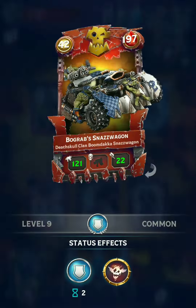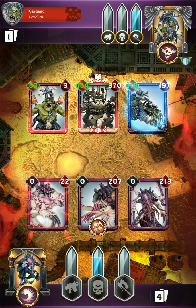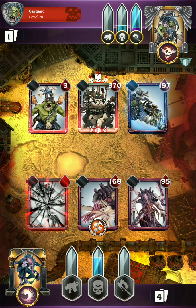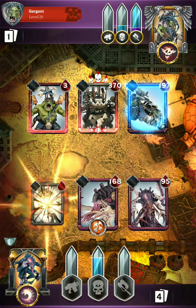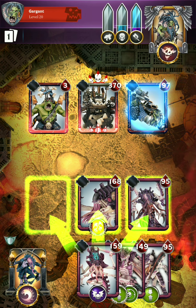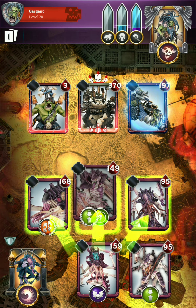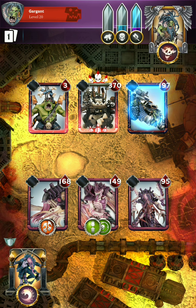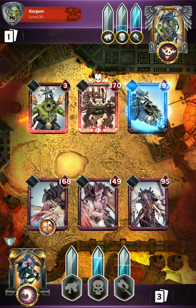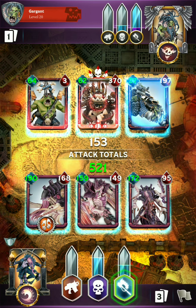They've got a really big boy there — the Stompa, with 157 ranged attack and shields. Orcs actually have a surprising number of shields, so those can be pretty difficult to deal with, especially if you're going only melee. That's another reason why I wouldn't really recommend this build. If you have Deathblow it can sort of deal with shields. Let's see how much damage we can do with the Winged Tyranid Prime — I really love this guy.